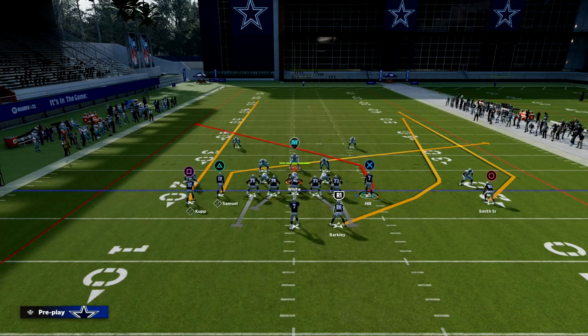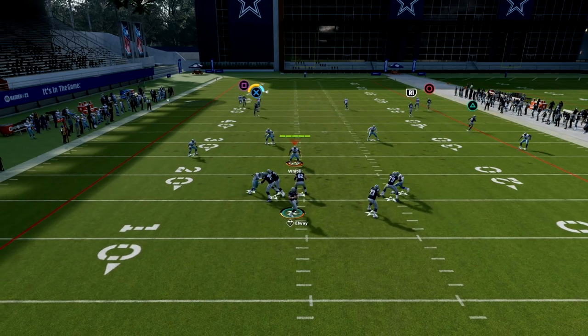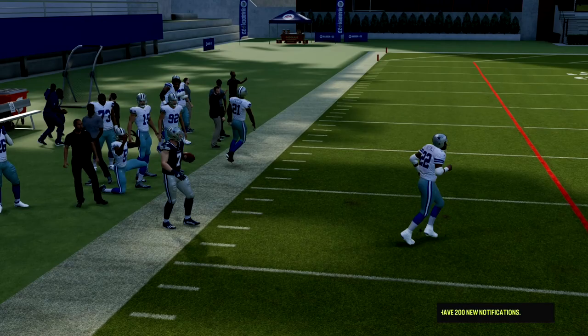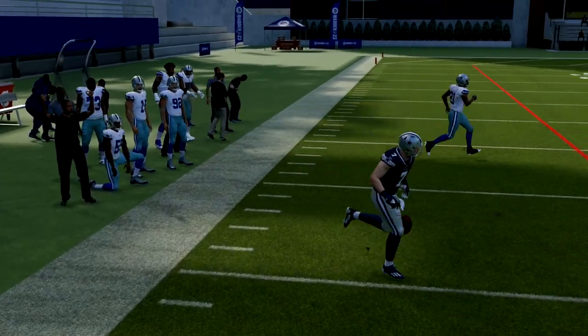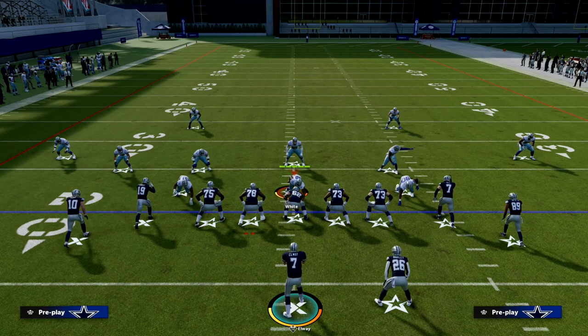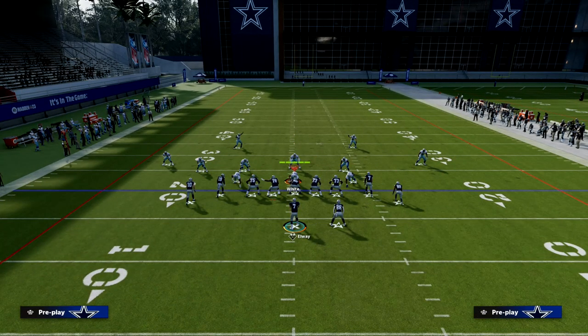A quick tip: you can put Cooper Kupp on a fade — sometimes this will help draw that Cover 4 defender a little bit better, as you can see right there. That lets us attack the Cover 4 on the left side. Cover 4 is really the only defense in the game that is going to stop this play.